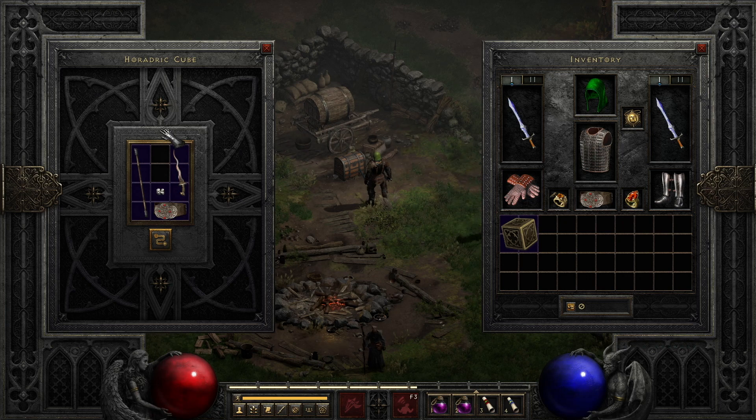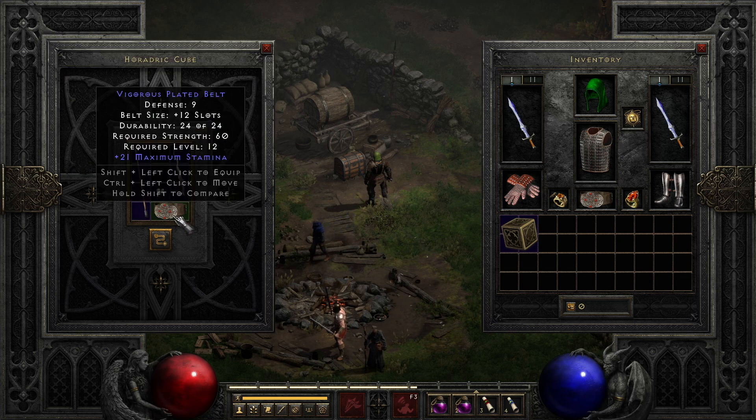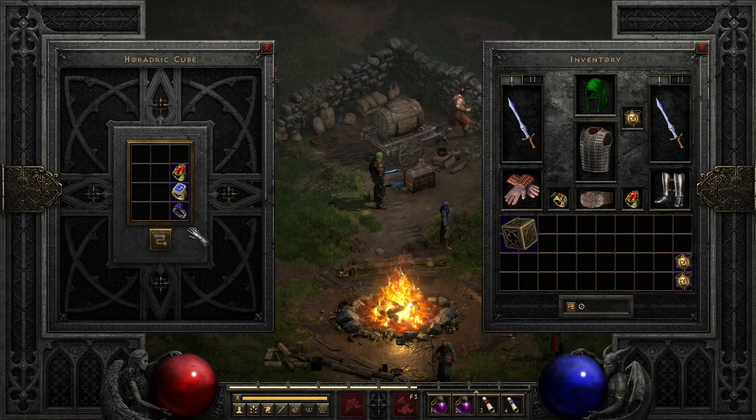Savage pole arm: for those with a decent amount of gold early on, as many players opt for getting an Act 2 mercenary, the ideal weapon for them isn't always easy to find. There's a recipe to add enhanced damage to a pole arm that's relatively cheap. If you buy the items from a vendor, it requires any diamond, any staff, any kris, and any belt — transmute them in the cube and you now have a pole arm with up to 80% enhanced damage, helping your mercenary add to overall damage output.